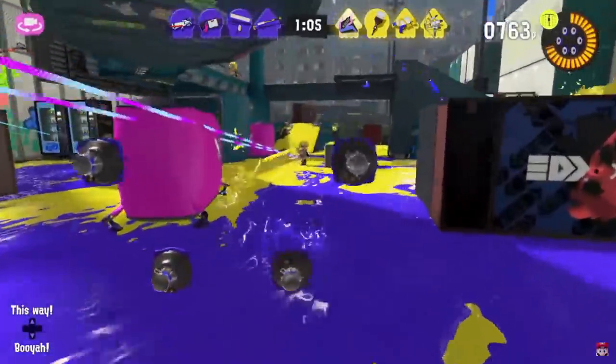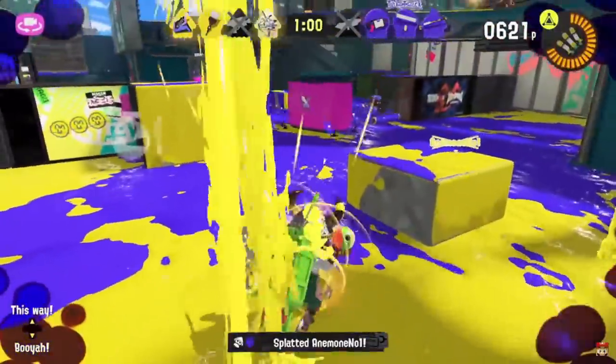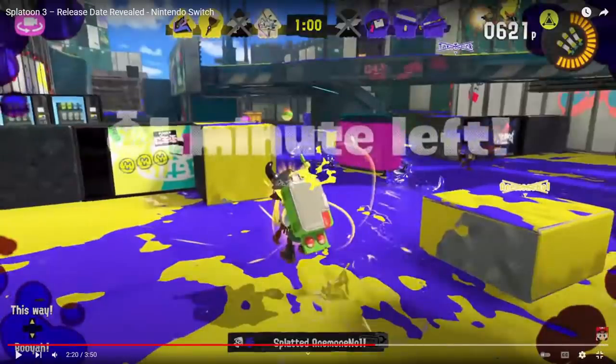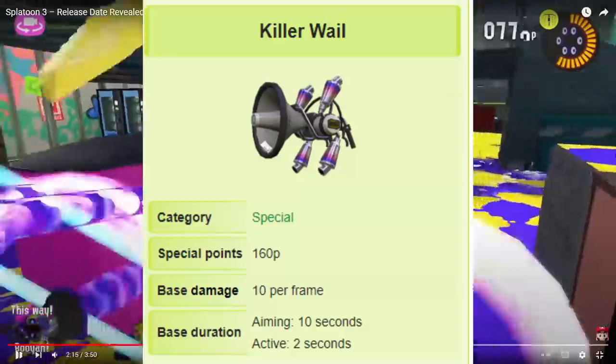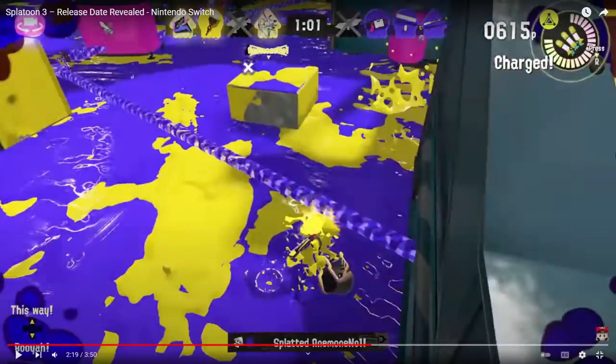Now we get a look at Killer Whale 5.1 — not too much is shown, but the whales do follow you when you move, which is awesome. However, they actually have a very short duration — looks to be about exactly two seconds, which is basically the same as Splatoon 1's Killer Whale. Maybe they're more powerful than we thought. Being able to move with them is nice.